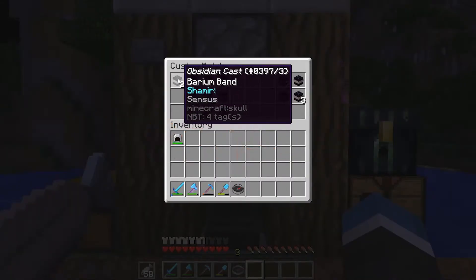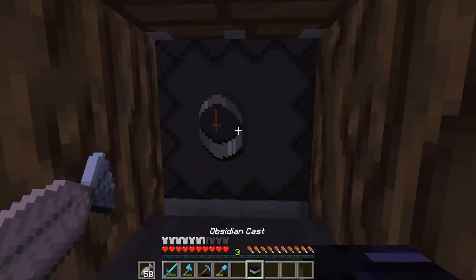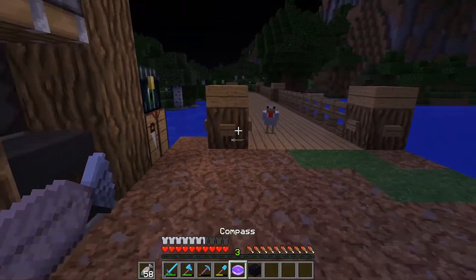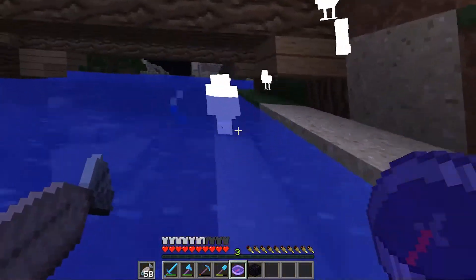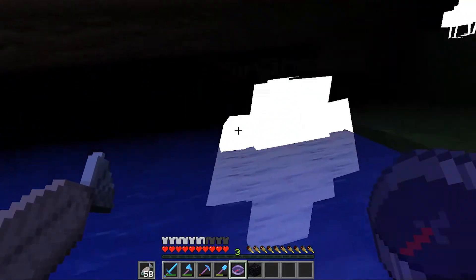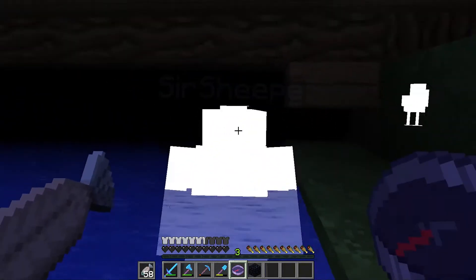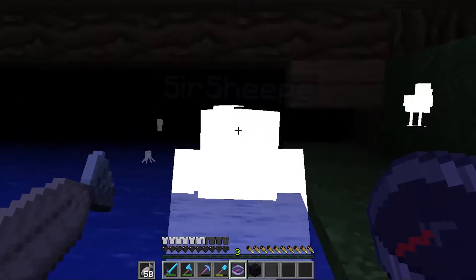HyperXperia can be applied to compasses and highlights nearby entities. However, it gives negative effects the longer it is used. When holding a Senses compass, it allows you to see nearby entities with glowing. However, when you hold it you get negative effects like Wither, Hunger, Weakness, Slowness, and Blindness.